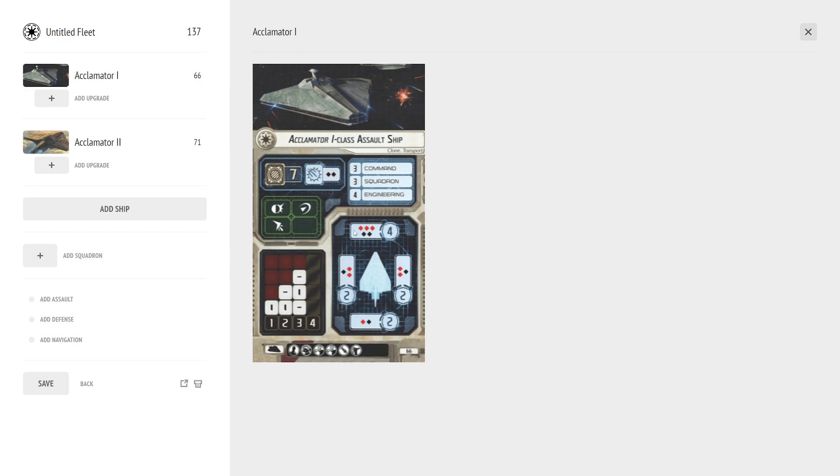The Acclimator I has three reds out the front, two black out the sides, two red and a black on the sides, and the rear arc is a red and a black — which matters for salvo as well. It comes with an officer slot, two offensive retrofits, ordinance, turbolaser, and a weapons team.